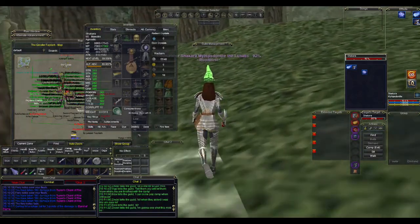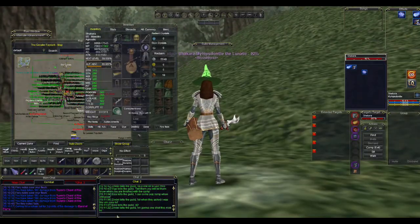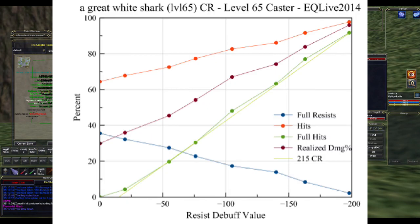Let's look at a graph. This mob has 215 cold resists and was starting off with about a 40% resist rate when no debuffs were applied. As debuffs are slowly applied, the graphs are pretty linear — the small variations are mostly random error from shorter parse times. Looking at the realized damage percent line, from 100 to 50 resist debuff we see about a 20% increase in realized damage for every 50 points of resist debuffed.